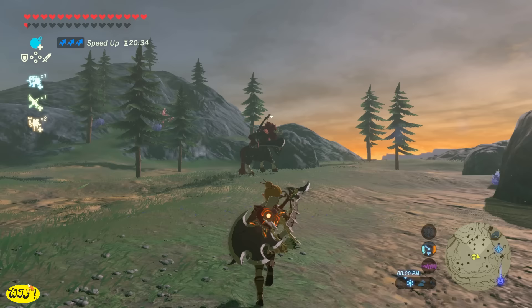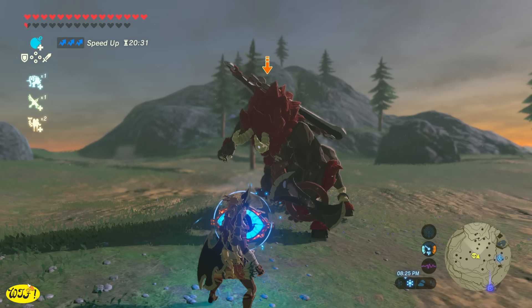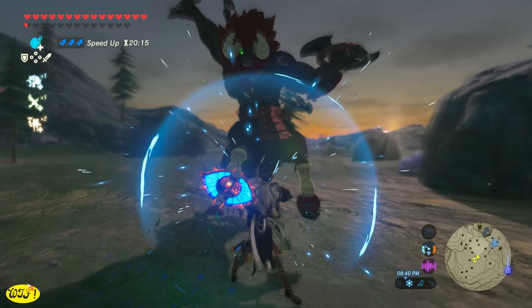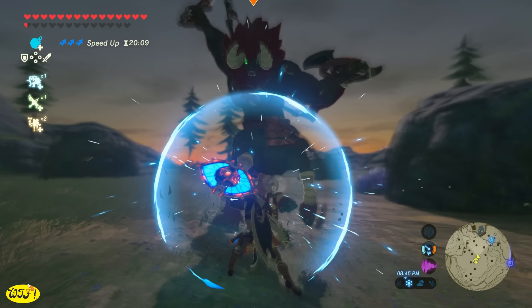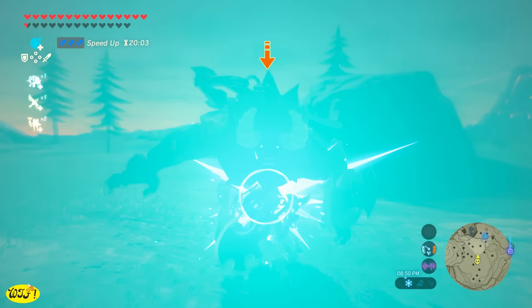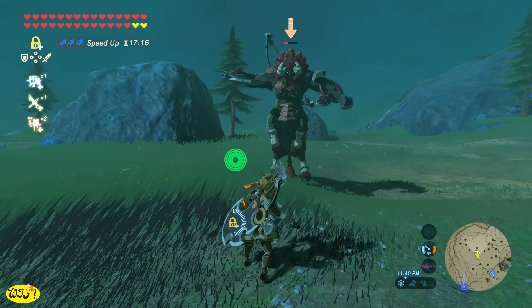When you first walk up to a Lynel, don't draw a weapon — just get as close as you can and get right in their face, because if you get too far away they're just going to break out their bow. Hold out your shield and parry every single attack they throw at you. To parry, hold down ZL and then tap the A button at the point of impact. No counter attack — just parry every single attack, over and over again.